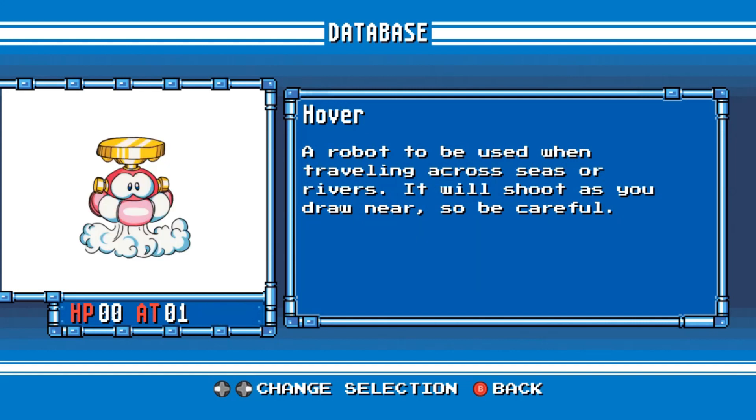Hover. A robot to be used when traveling across seas or rivers. It will shoot as you draw near, so be careful.